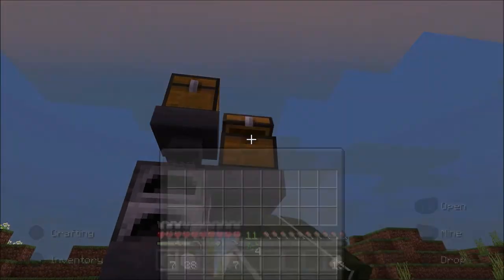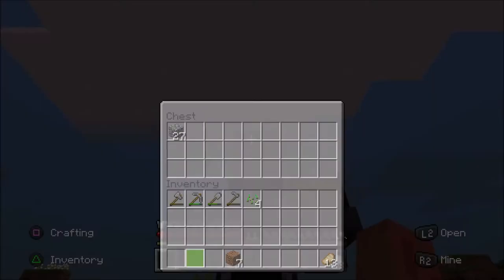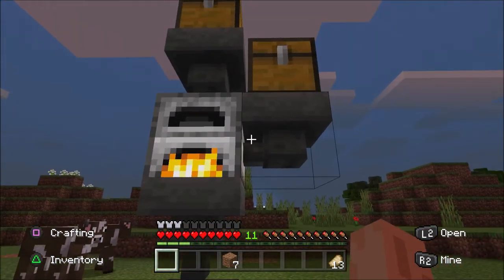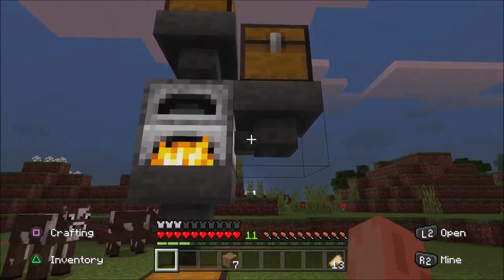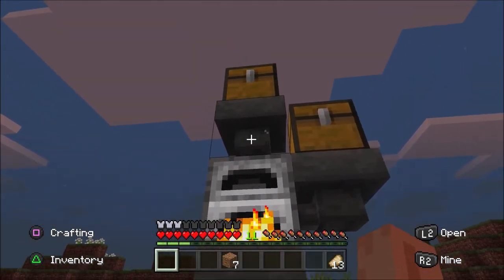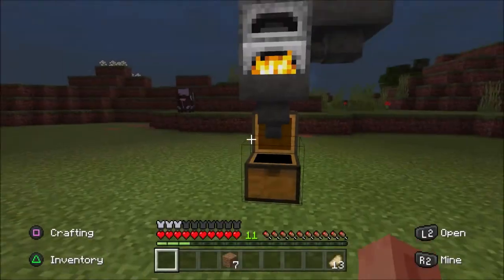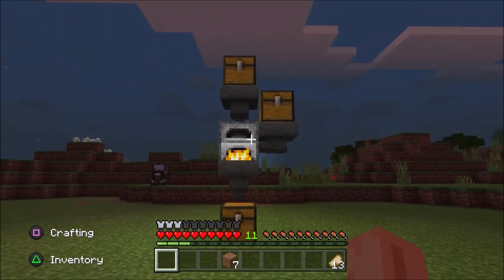Now I'm going to show you a quick way of using it. The right side one will always be the fuel and the top will be the stuff you want to smelt. You can tell by where it actually lines up on the hoppers — that one lines up into there and that one lines up into the top. So the top is the ingredients and the bottom is fuel. It's quite clever, and it will automatically smelt and go into that chest.